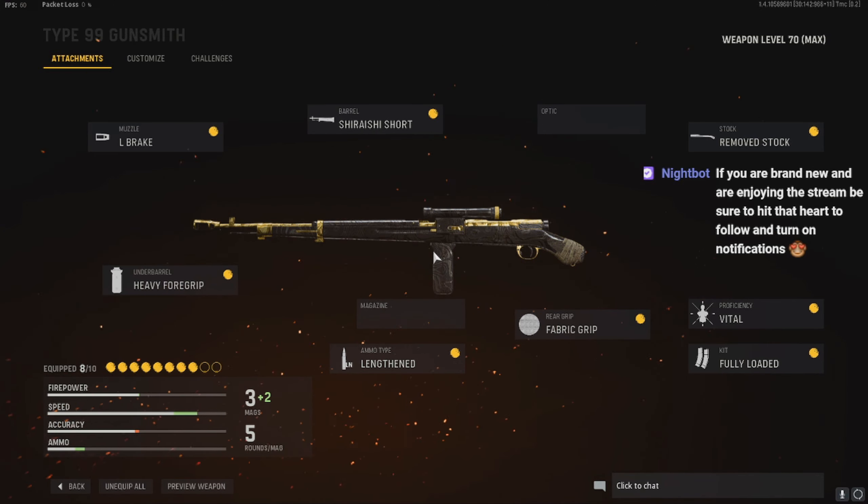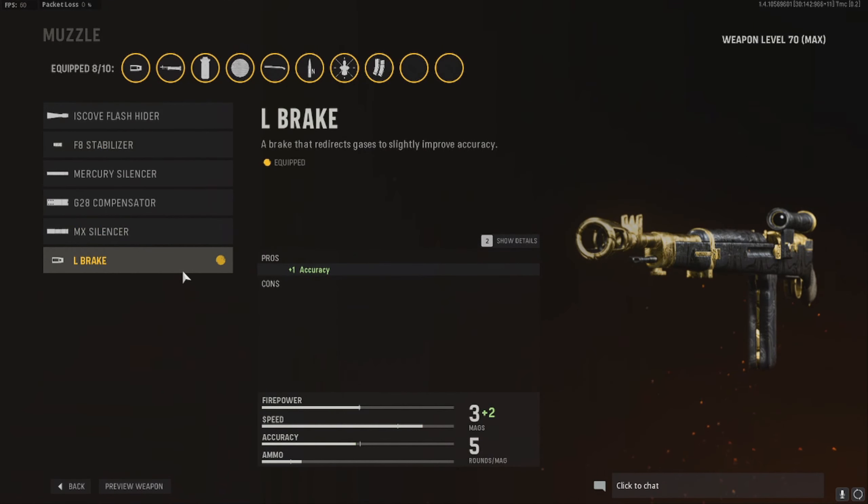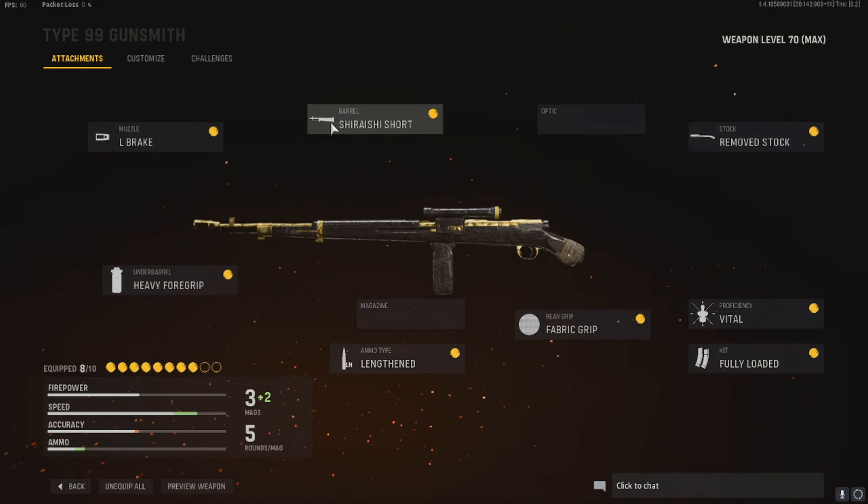I'm just gonna do this quick little intro. For the best class setup for the Timp 99, for the Munster, where you want to rock is the L-brake. As you can see, it gives you plus one accuracy. The barrel — the Shirashi short — aim down sight speed and sprint to fire. Those are really a must.